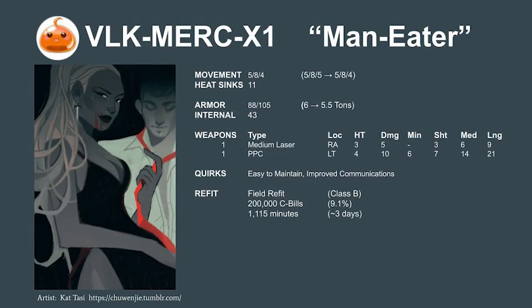We're designating this experimental Valkyrie MERC-X1 and naming it the Maneater. This change is intended to increase the original Valkyrie's limited firepower so it's able to devour lights, mediums, and heavies alike. For this refit, we swapped the LRM-10 for a PPC and dropped half a ton of armor and a jump jet to make space for the new weapon. The refit is a bit pricey but worthwhile, costing 200,000 C-bills, or 9.1% of the mech's total cost. It's a quick 3-day Class B field refit, meaning we can get it done without any specialized facilities — just a crane and some standardized tools.